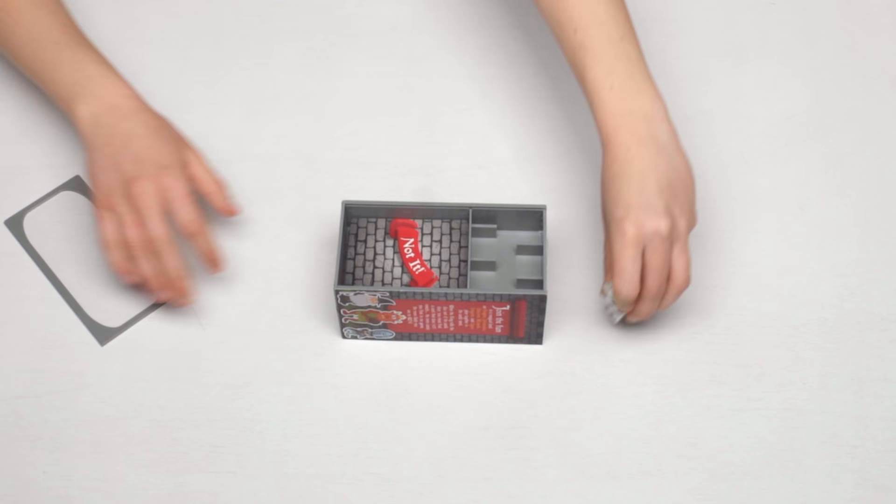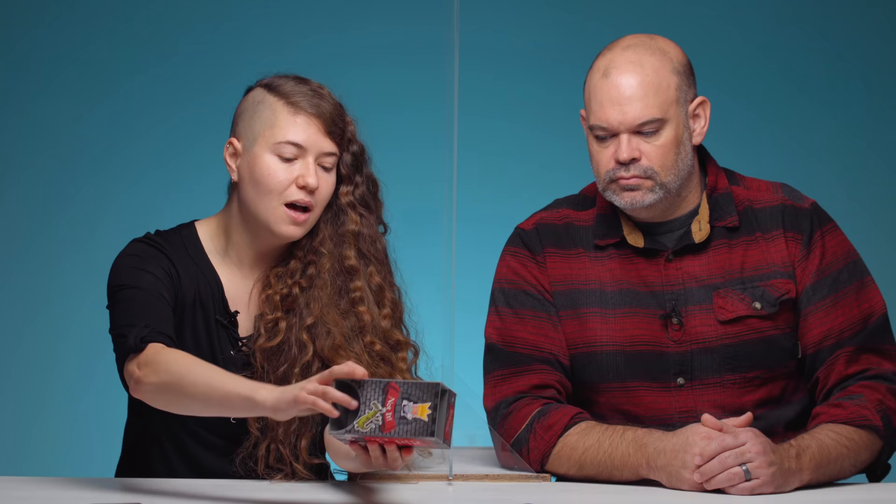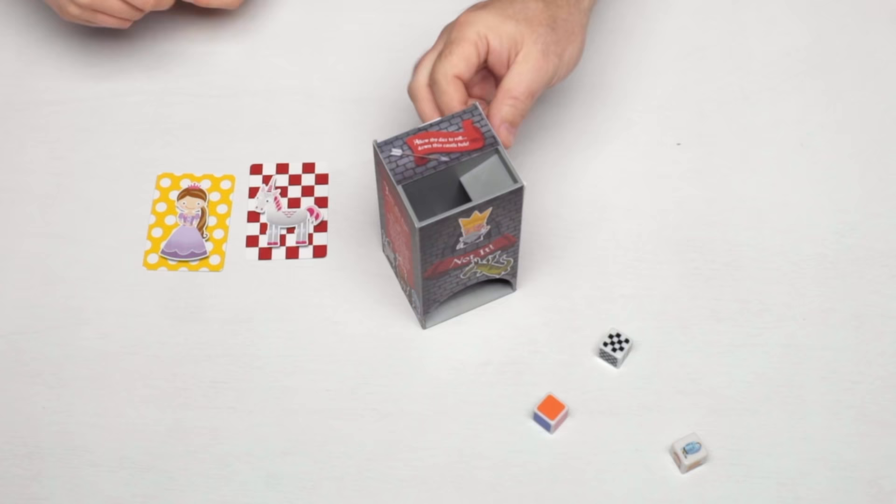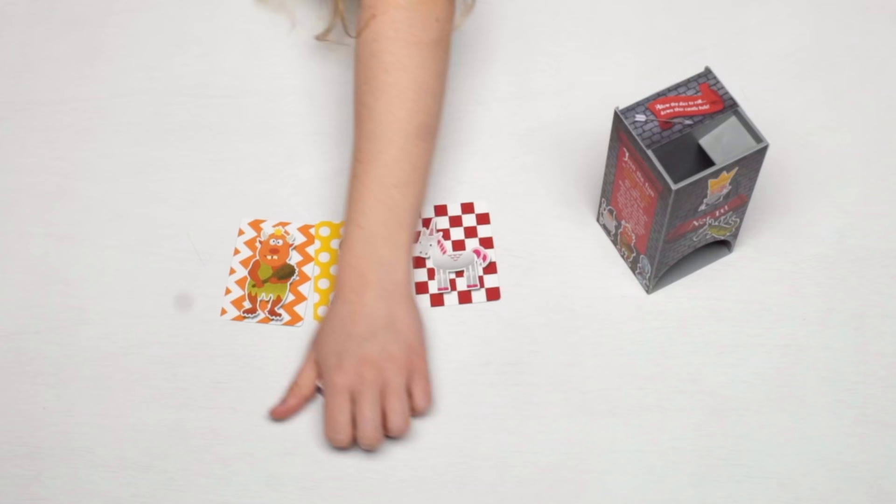It all comes in this awesome box — three cool dice, and the deck of cards are all kept inside of a dice tower. So for this game, we have a whole deck of cards. If you look at these cards, it'll be a magical character, a color, and a pattern. So we see we've got squares, polka dots, zigzags, and the three dice represent color, character, pattern.